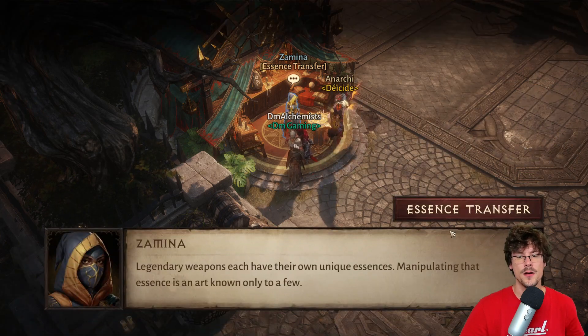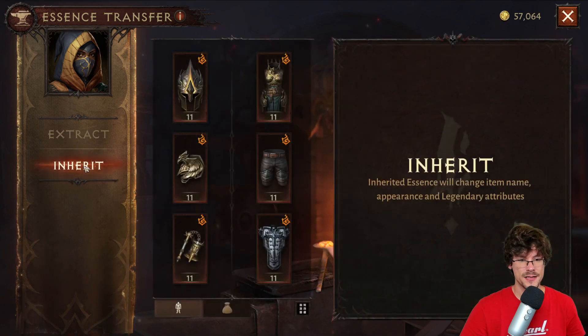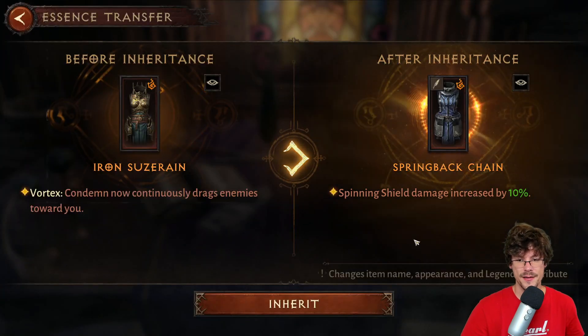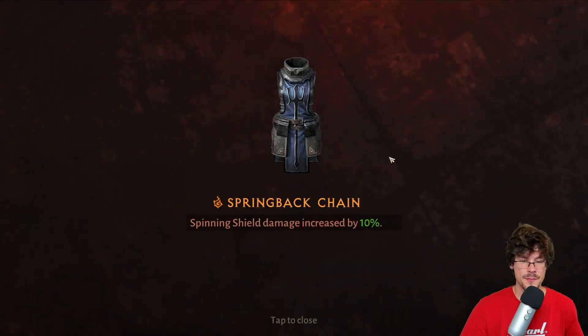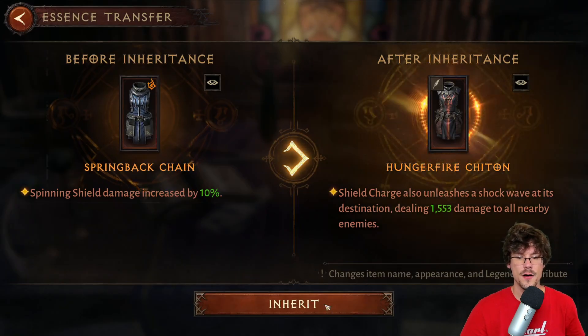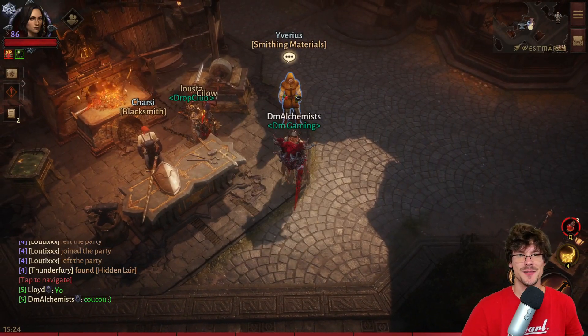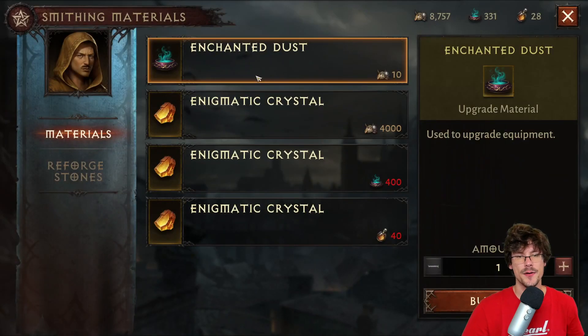Zamina is someone you should also check often because she will help you to improve your build. Once you have a legendary power that you can extract, she will always keep this power, meaning that if I want to inherit something I can take this armor and put anything on it. I can always change at any time when I go to see this NPC, so you just need to make sure to have the power that you need and then you can always choose the one that you want. The last one is the smithing material vendor, which will help you to get some enchanted dust. If you want to increase the level of your equipment, don't buy the crystals because they are crazy overpriced, but the dust is very good value here.